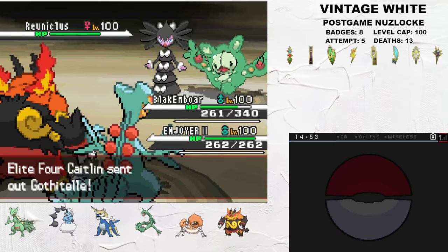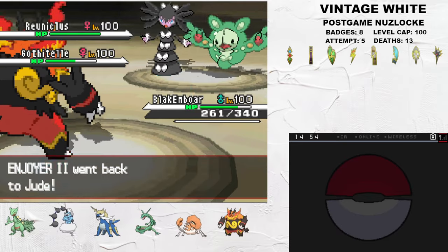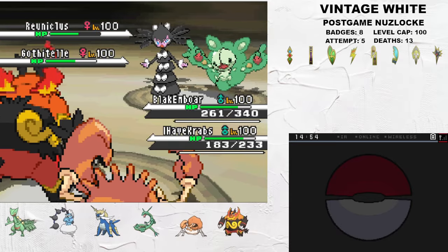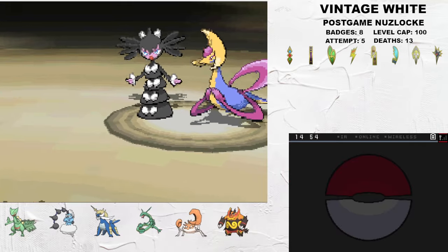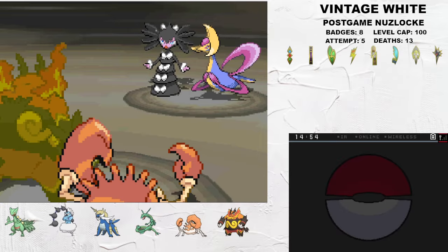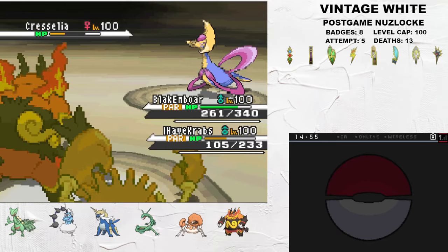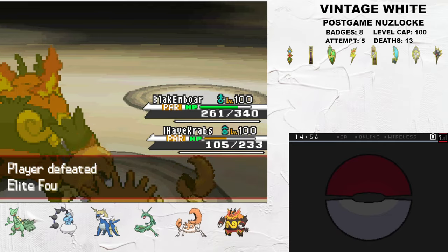Gothitelle and Reuniclus come in, and Gothitelle has Shadow Tag, so I need to U-Turn out. Gothitelle holds a Tangela Berry so it doesn't take a ton of damage, but this gives me a nice angle to get Kingler in. Then Emboar just dominates the Reuniclus with Night Daze. Cresselia comes in, and I can hit a pretty hard Sucker Punch on Gothitelle - Emboar gets paralyzed, but it's not a huge deal. Kingler takes a soft Dark Pulse and takes care of Gothitelle with Crabhammer. We totally sit on the Cresselia and, after getting haxed a bit, break through paralysis and 2v1 it without risking much of anything at all.